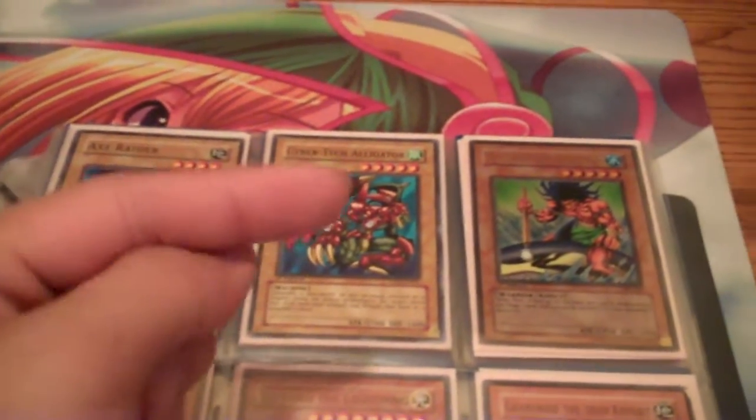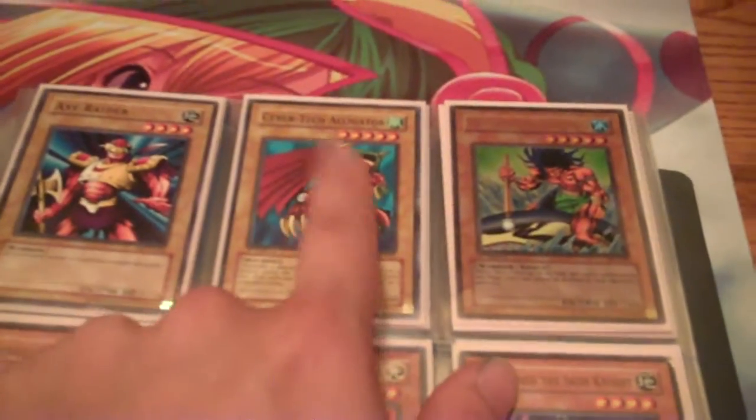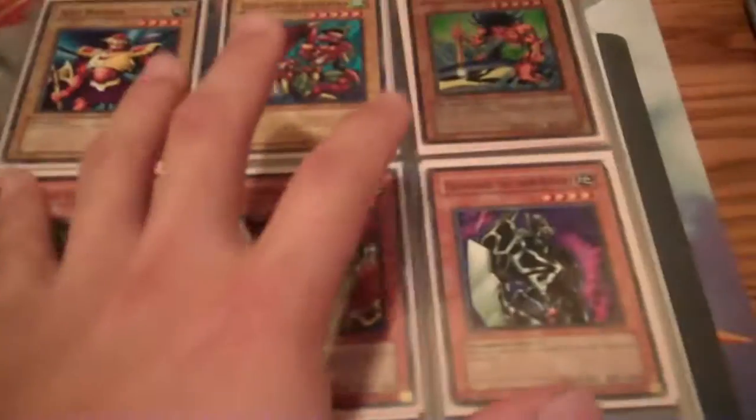This week's project for you guys was a Joey Wheeler theme deck. Obviously you see some key cards that he used in the anime — if you have not watched the anime, go to Wikipedia and look up Joey Wheeler's deck list. He had Legendary Fisherman, Cyber Tech Alligator — he used that against that armor guy — Axe Raider, Guildford the Lightning, Gearford the Swordsman. You could take all different approaches.